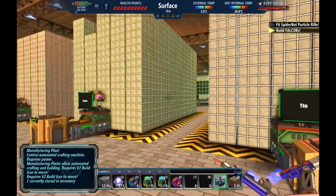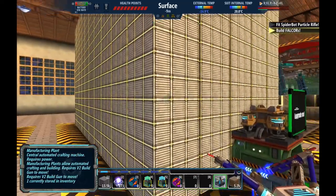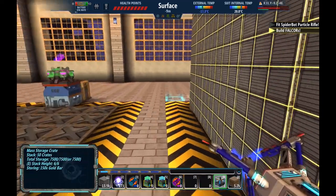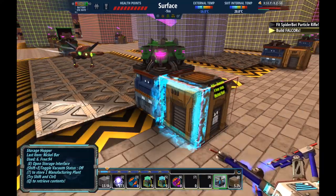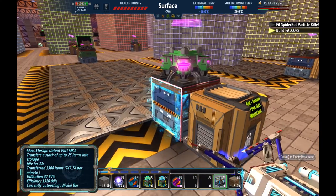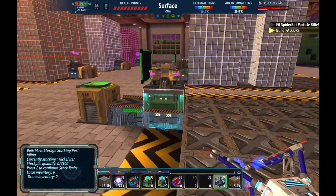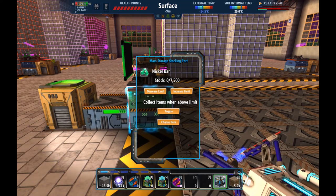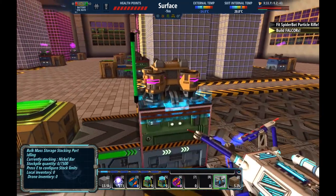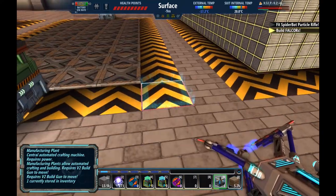Last episode, I made a major snafu where I thought this nickel storage was full — it was full of gold ore. I should have known because it was yellow, and I didn't point at a block to see what it was storing. But this guy was set to output nickel, which fortunately meant it didn't just grab the gold and output that. I thought setting it to a specific item type would prevent other items from going in, but I guess that's not the case.